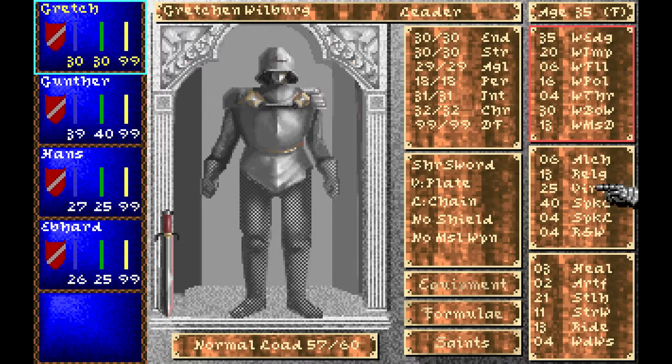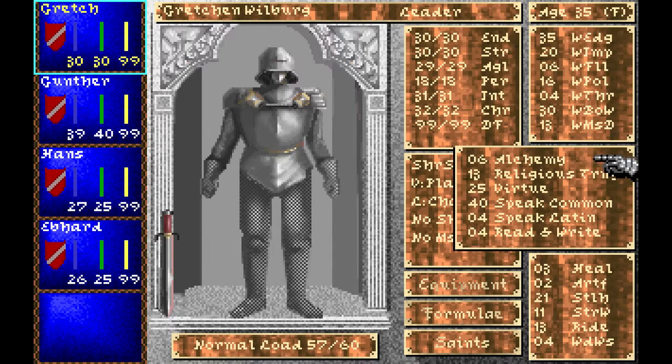One guy needs to have a really high alchemy skill because it lets you make strong alchemical potions which are very useful for buffing up, and you can sell them for a good profit as well — so one alchemist is recommended. Religious training and virtue together determine your success rate at invoking saints' powers, which basically translates to magic in this game. It's recommended to get as much as possible for every character. They sometimes increase by themselves but it's kind of rare, so you must pump these two for everyone.